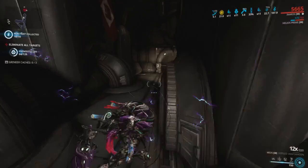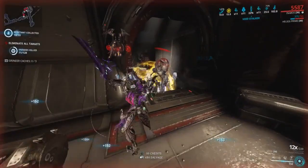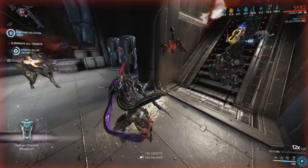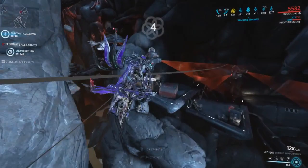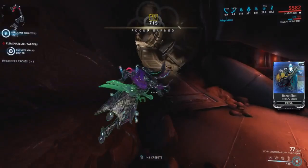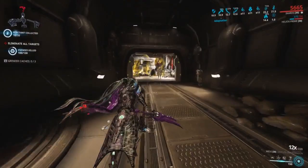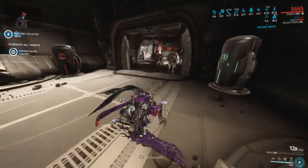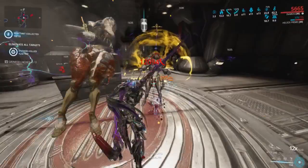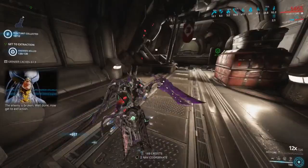For a god roll, I'd recommend attack speed, critical damage, range, and maybe critical chance, with minus slide crit or minus infested. People saying critical chance is worthless are basing that on always having Blood Rush stacked all the way — and if you're not running Narrow Minded, it's easy to lose that multiplier. Critical damage and attack speed improve your DPS very highly, and range helps hit multiple enemies easier, building your combo faster. You can also replace Berserker with an attack speed riven at high levels to fit more damage.